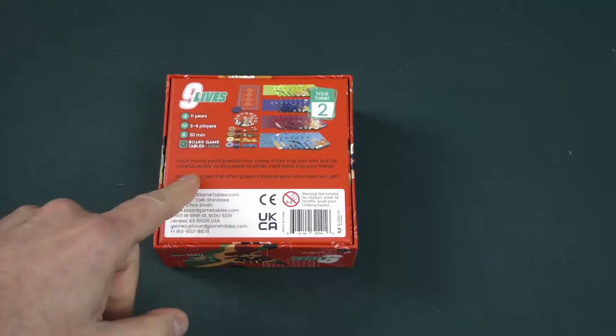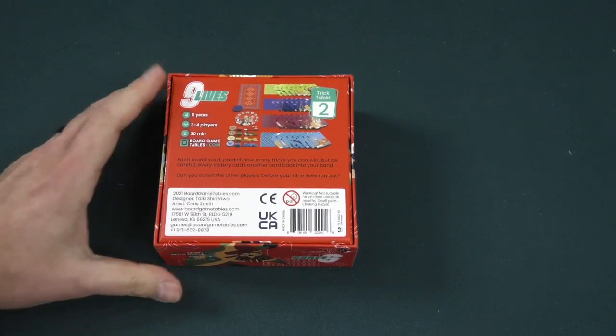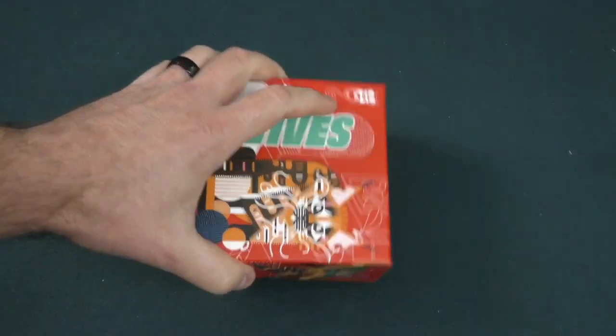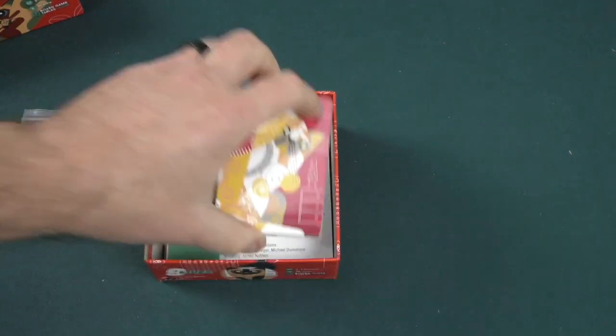Each round you'll predict how many tricks you can win, but be careful — each victory adds another card back into your hand. Can you outwit the other players before your 9 lives runs out? 3-4 players in about 30 minutes. Let's take a look inside the box.